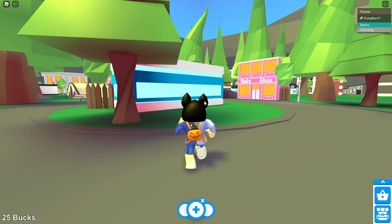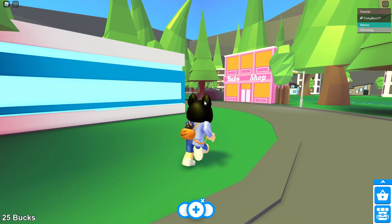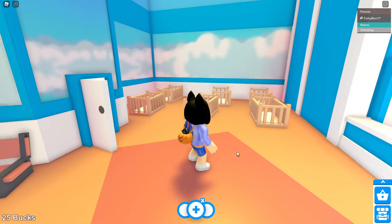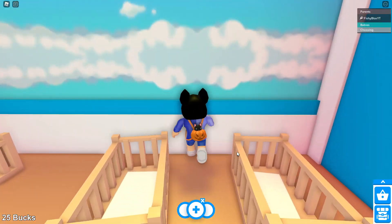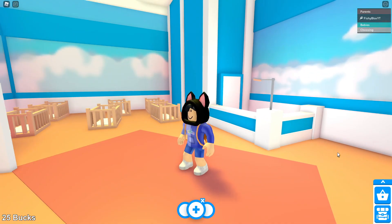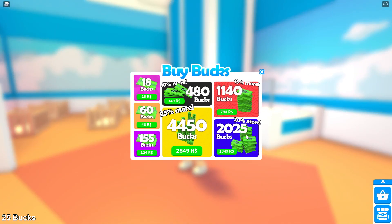I can see the little playground over there but we're gonna check it all out. The first thing I really want to do is go into the nursery. This is the nursery and it's so small. Over here is usually where all the pets are. I don't even know if pets were released in this version.